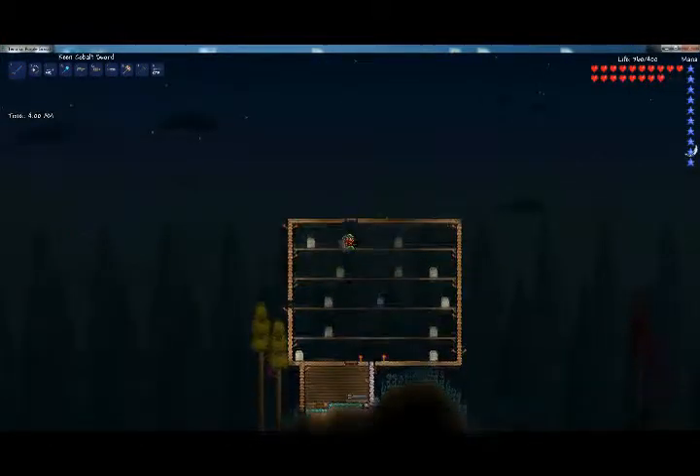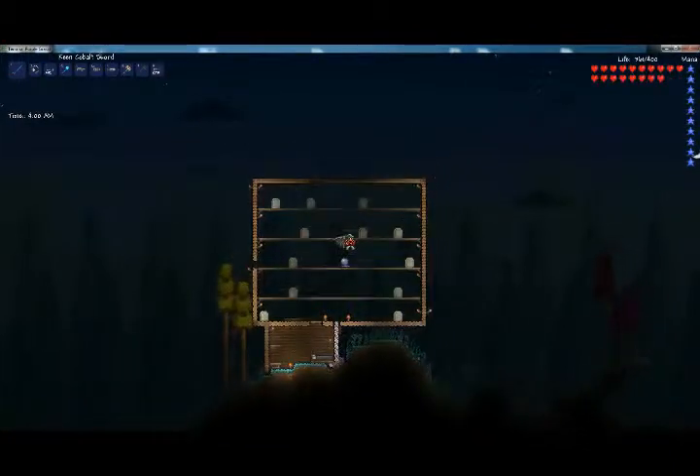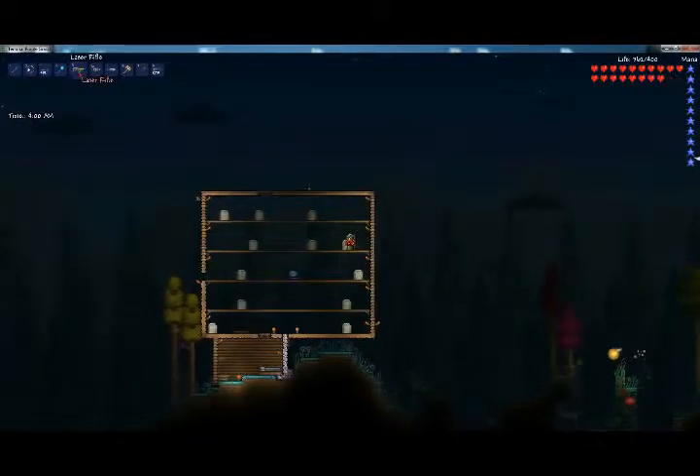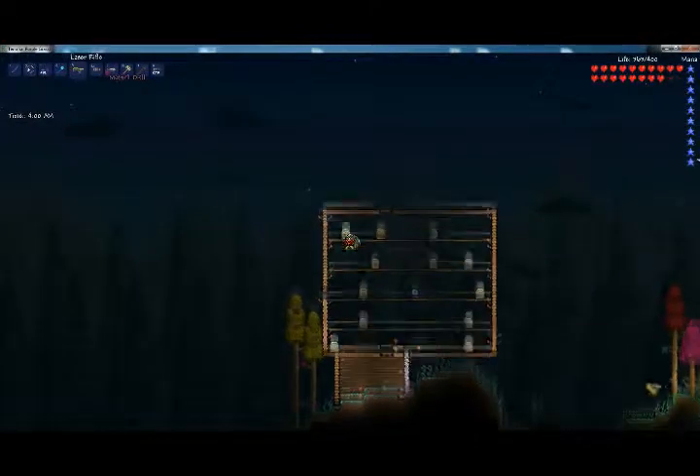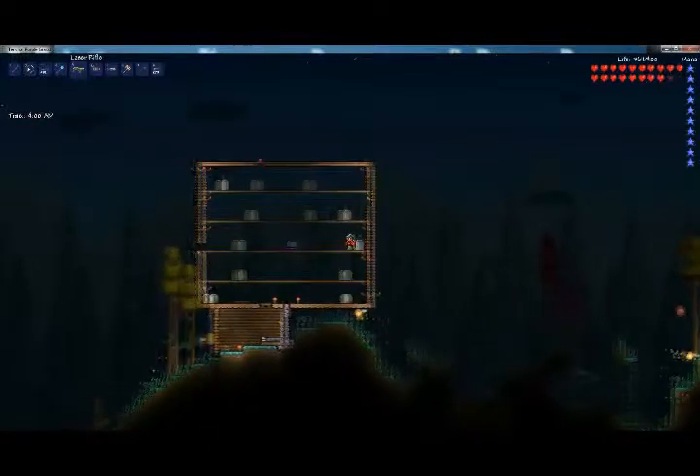It's 4 a.m. so I'm not going to be able to fight yet. You're going to want a crystal ball if you're using magic — only if you're using magic. I'm using two magic weapons now. After I defeated Wall of Flesh two times, I got this cool awesome laser rifle.